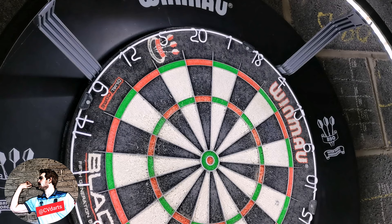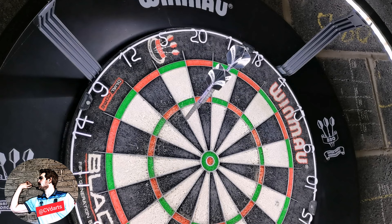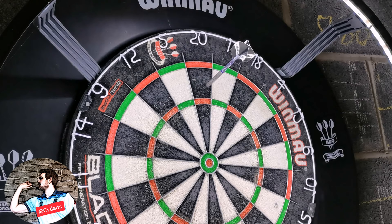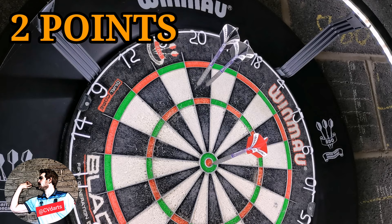In order to earn one point, it doesn't matter if you miss the 20s altogether — as long as the final dart hits the bullseye, you'll earn yourself one point towards your target. If you're beginning to keep them a little straighter, two single 20s followed by the bullseye will earn you two points.